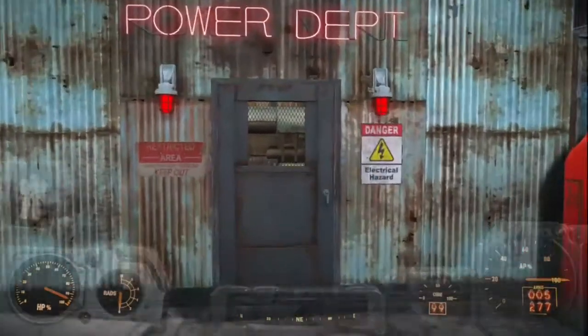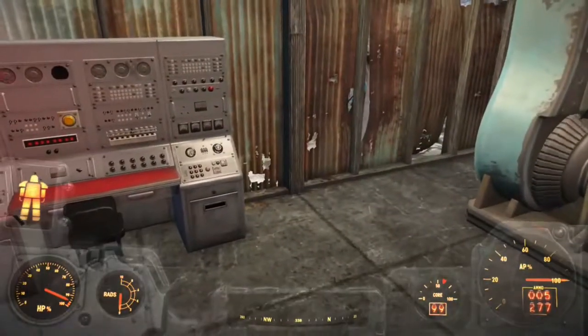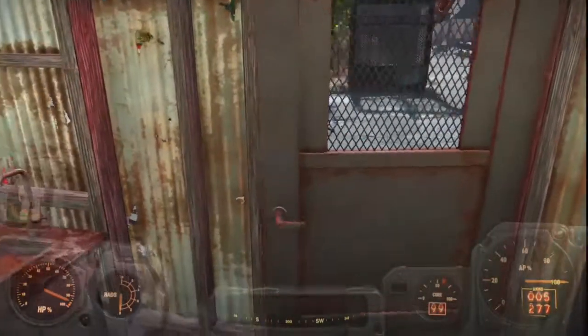Right here is the power station. What do you expect to see in here? A fusion generator — because that's all I like to use. Just the town's power running out of right here, and a chem station for me to use if I need to.